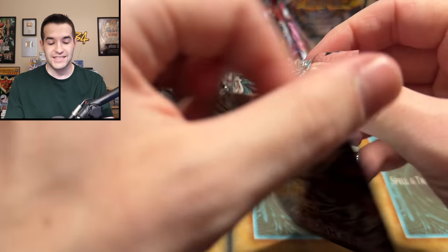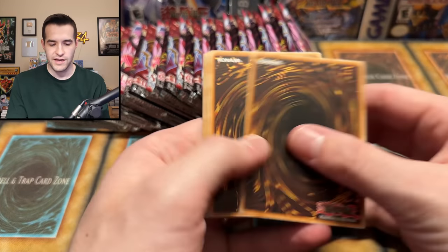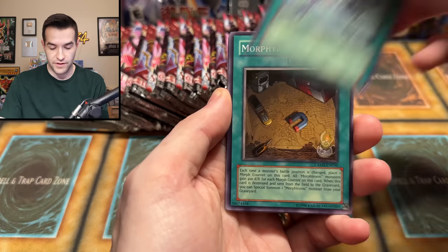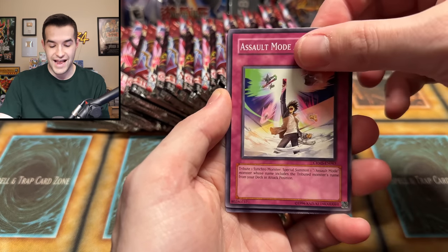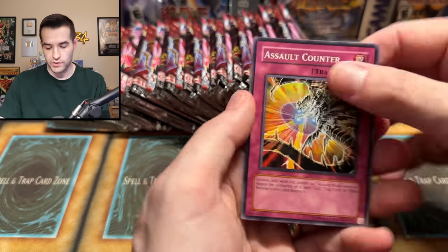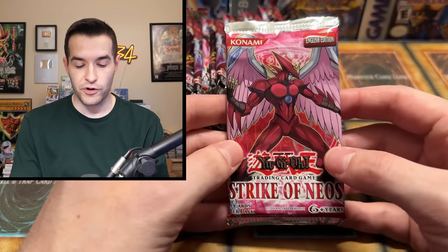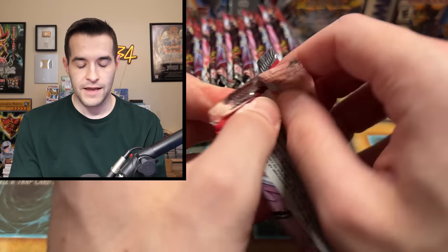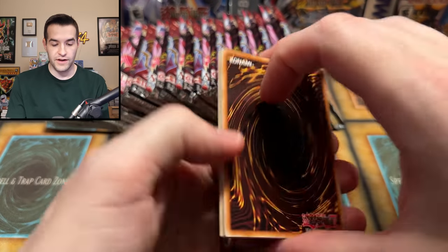We've done several videos opening for the Forbidden Yu-Gi-Oh card. We've opened this product specifically maybe two times before this. So there is some familiarity, but we've never actually pulled the Forbidden Yu-Gi-Oh card, which has both an Ultra and an Ultimate print. Debris Dragons in there - nice. And Assault Counter. So our first non-holo, unfortunately.